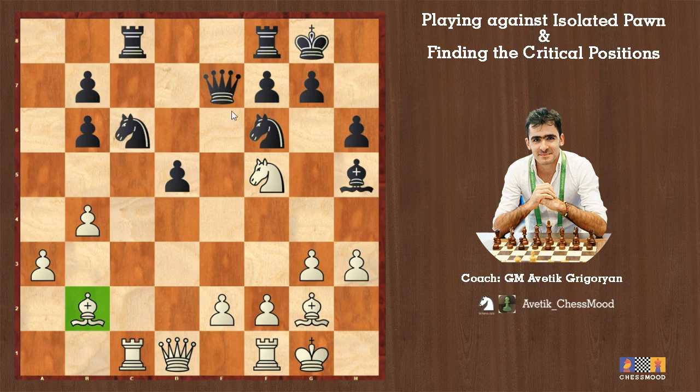After knight f5, if queen goes somewhere — say queen d7 — knight h6 is possible, not just bishop f6. This tactic comes all the time with knight f5: we open the diagonal and d5 pawn will hang in many many variations. After knight f5, black has two options: queen e6 and queen e2. Let's start with queen e2 — black grabs our pawn. There are many ways for us.